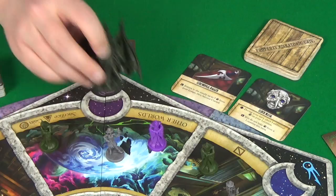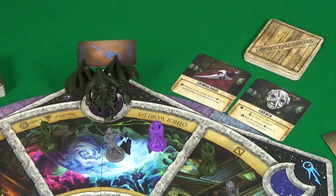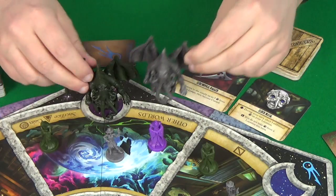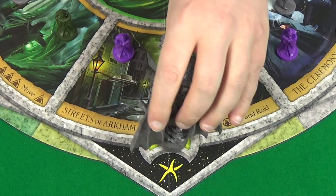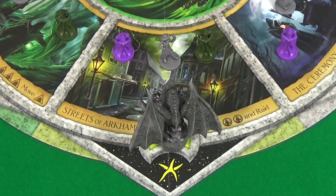Place the altar on Other Worlds and you're ready to begin, unless you're playing a two or one player game. If you're playing a two player game, you'll also place the second altar on Other Worlds. And if you're playing a one player game, the second altar instead gets placed on the Streets of Arkham.